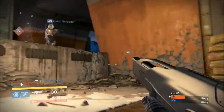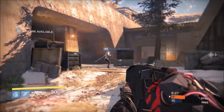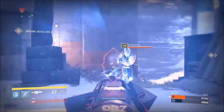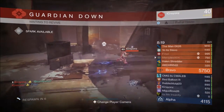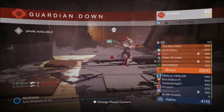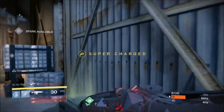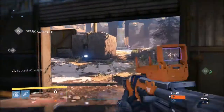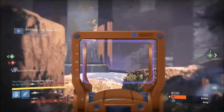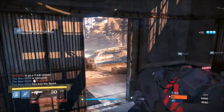Before we can really understand what makes Genesis Chain actually good, you have to have some background info on high-impact auto rifles. These guns have been pretty blah for a very long time, ever since the great auto rifle nerf of year one, following the dominance of Suros Regime. Right now, against a high to full armor guardian, they have a slightly slow optimal time to kill of 0.93 seconds with 6 crits and 2 bodies, although they can drop some lower armor guardians with fewer crits, but not fewer shots overall and not any faster than 0.93 seconds.